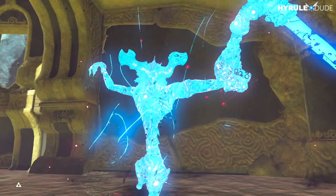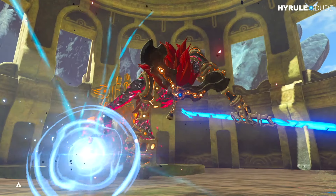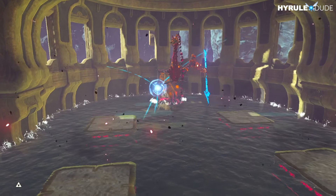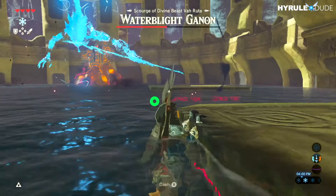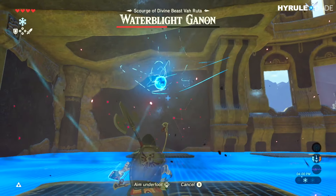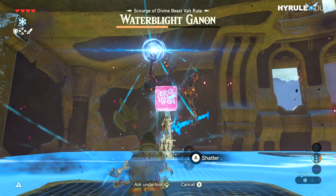From here, Ganon is going to move into his second mode of fighting. He's going to start launching huge ice blocks at you and raise the water in the room. There will be four platforms for you to stand on, so stand on the nearest one and immediately get your Cryonis ready so you can easily break the blocks as they come along.